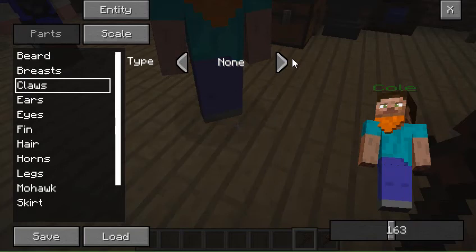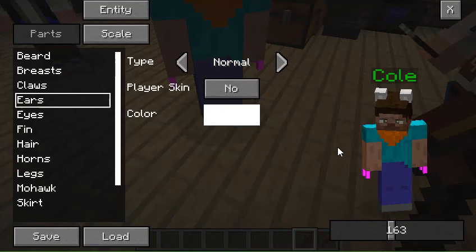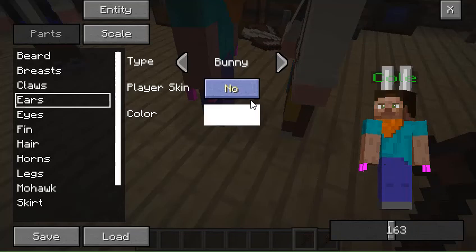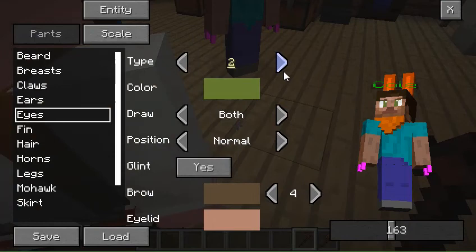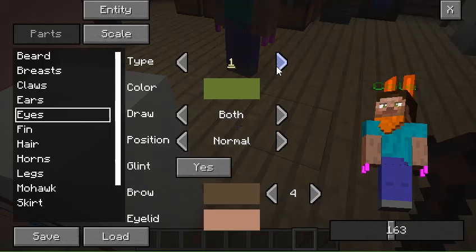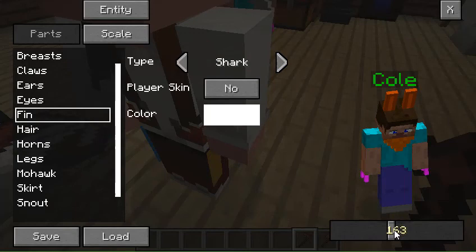We also have ears, so you can change their ears. There are normal ears and then real bunny ears — we're going to give him orange bunny ears to match his beard. Then we also have eyes. As I was mentioning before, you can change their eyes to a bigger size or just regular — no blinking — but I'm going to leave it at one because it has a cool blinking animation. You can also change the color of their eyes. We also have some fins here, which I think is awesome. You can have a shark fin or a reptile fin — the reptile fin is really cool, but I'm going to leave it at a shark fin.